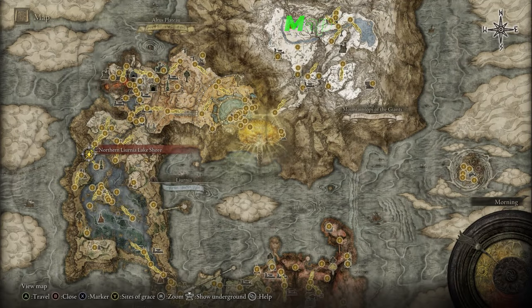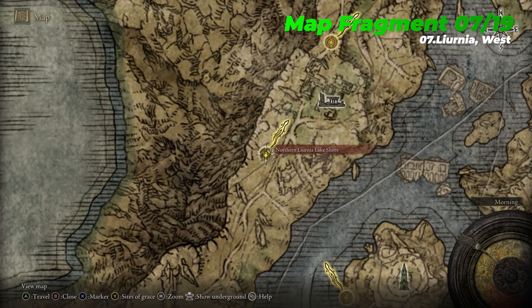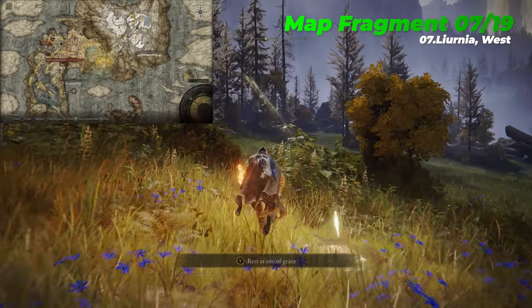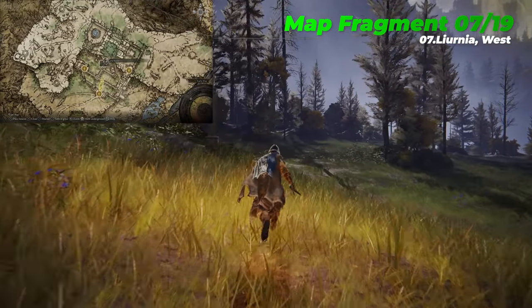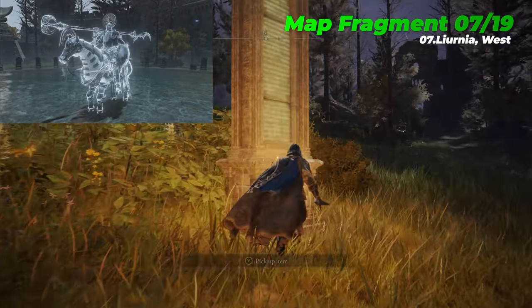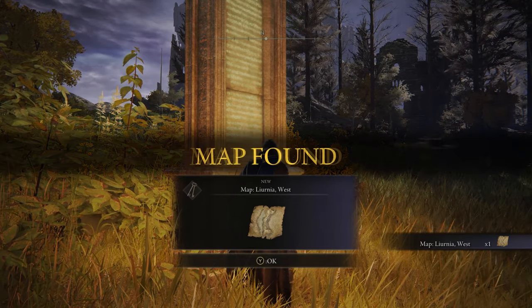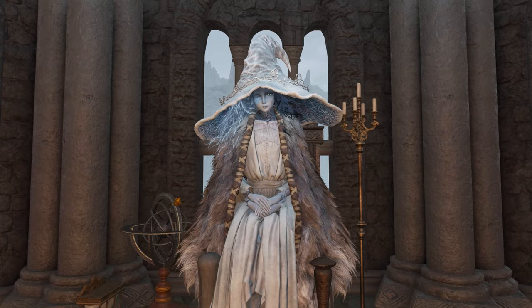The seventh map fragment is Liurnia West, which is located near the Northern Liurnia Lakeshore Site of Grace. While you're here it's also a good idea to clear Caria Manor, which can be found to the northern end of Liurnia. Here you'll face off with Royal Knight Loretta, and upon victory you'll gain access to the Three Sisters sub-region behind the manor, where you can meet Renna and begin her lengthy questline.